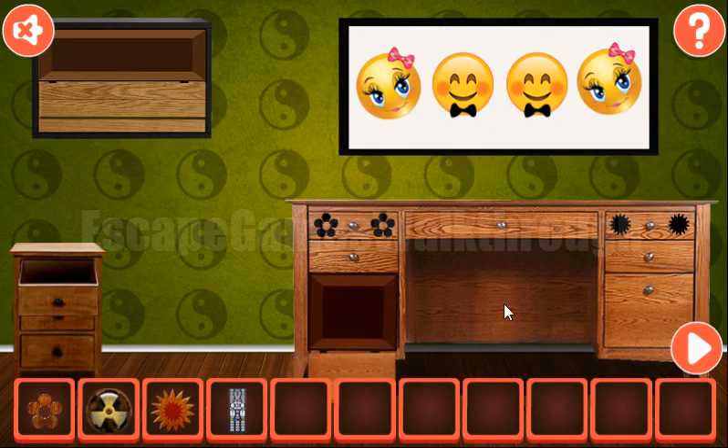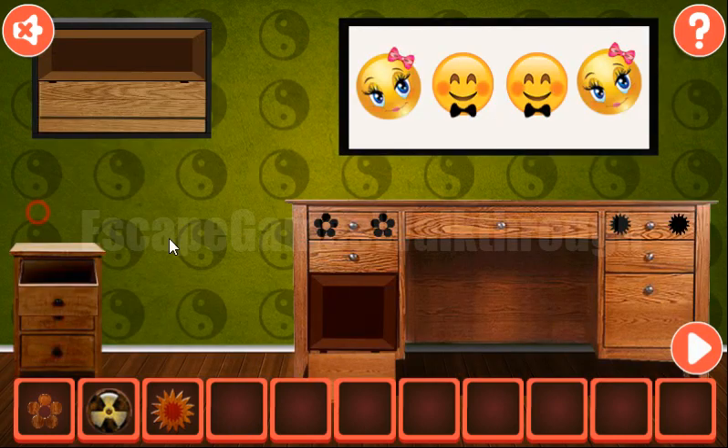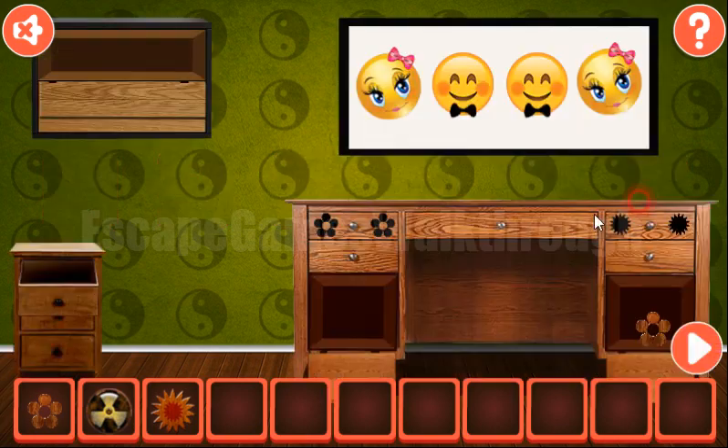We have a remote now. Let's turn on the TV and get the hint — what colors. We need to type it here: C-O-L-O-R-S. Next we have two wooden flowers to put in place.